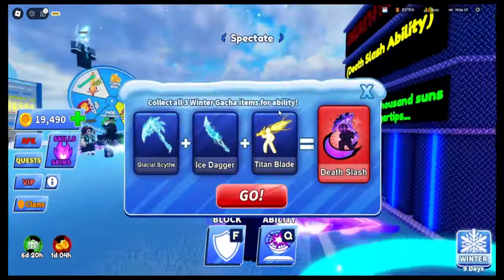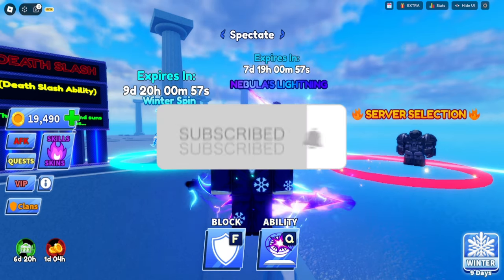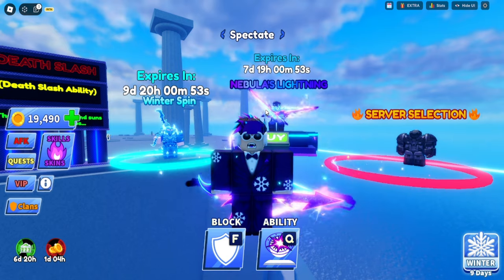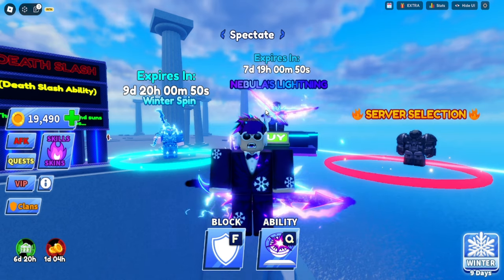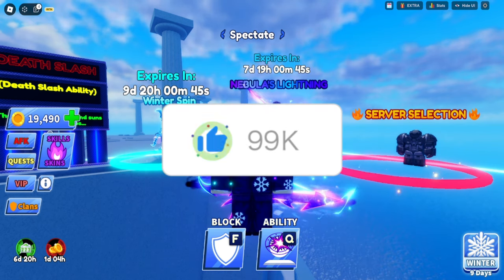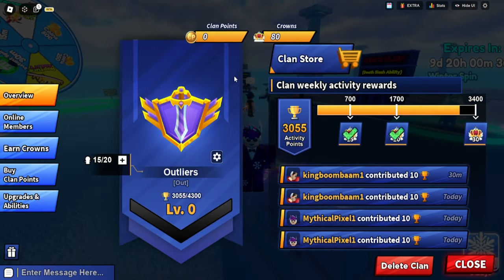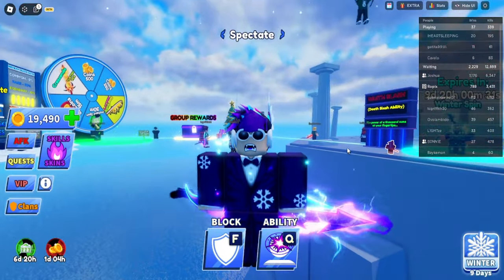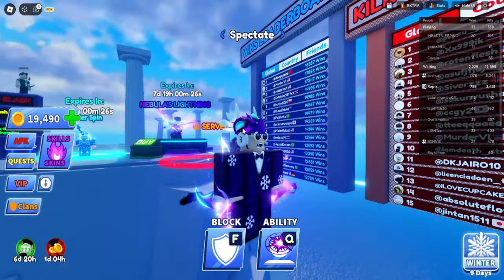Before I begin, I'm giving away a Nebula's Lightning Sword to a random subscriber on my Discord and Twitter. I've already given one away. All you gotta do is subscribe and join my socials — link in the description. Just comment and maybe you'll win. If you need a clan, I'm also recruiting — you need Discord for this. We're always live streaming and inviting people, so if you see me live, hop on and maybe you'll get in.